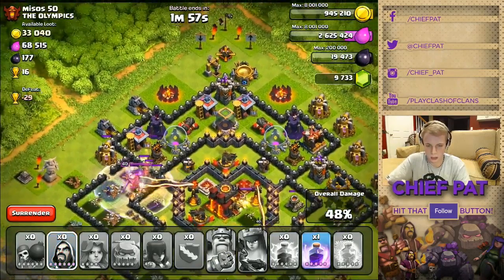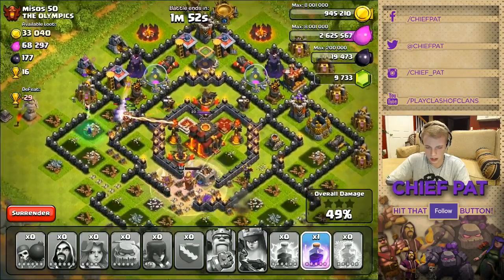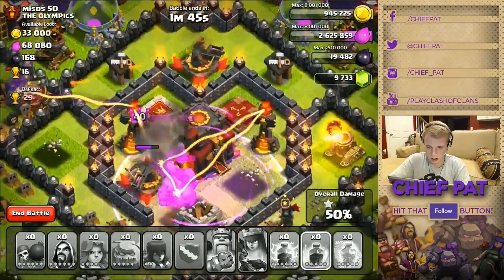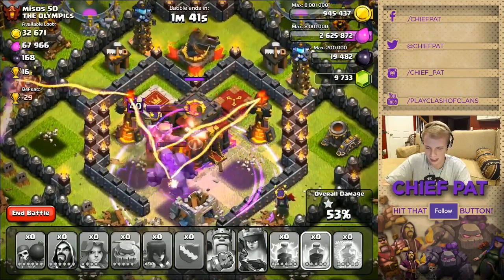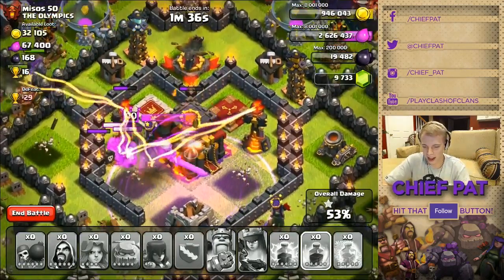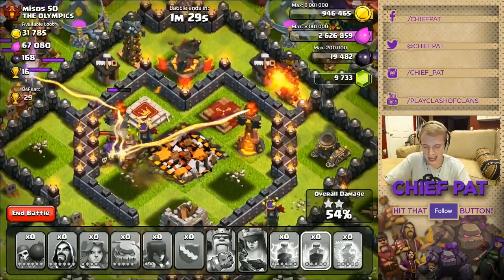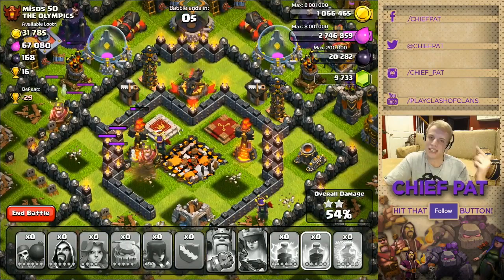I'm gonna activate my king's ability — he's gonna go beast mode, finish off some of these last percentage points as well as those wizards up top. I'll drop a rage spell on him and let him go ham. Oh, he's attacking the town hall now! Damn, that was clutch — I thought he wasn't gonna have enough. King had kind of a pool noodle attack but he beasted out this time and got us that second star and the victory!